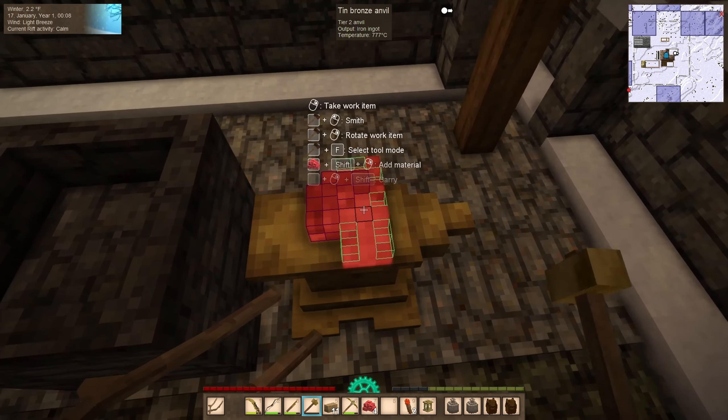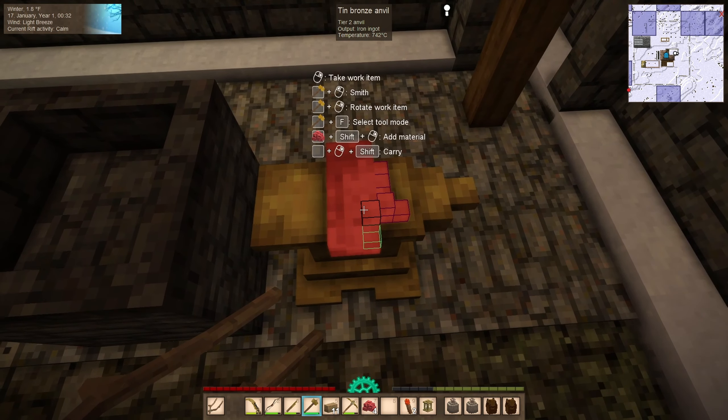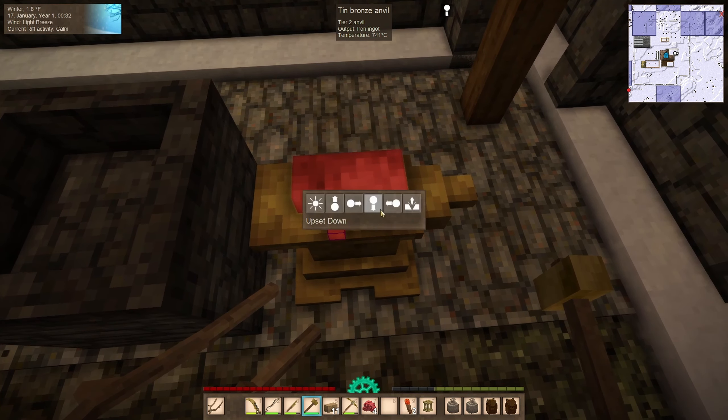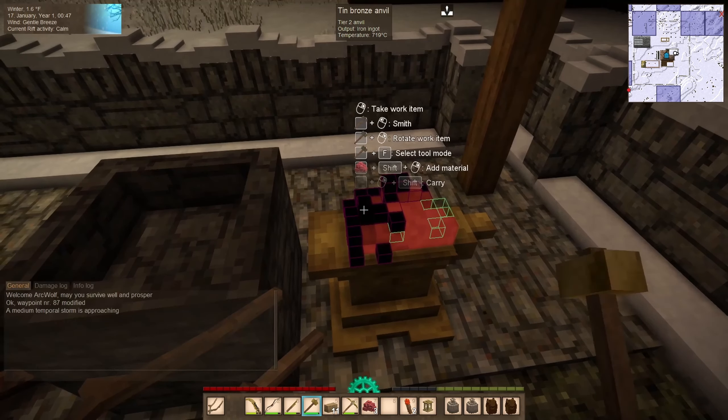We'll see about making our first iron tools — we're going to want an iron hammer and an iron pick. I don't know if we really need any other iron tools at the moment, but switching everything over to iron would be more efficient since they last longer. These are starting to cool down — at 720 I've still got no problem chipping away.